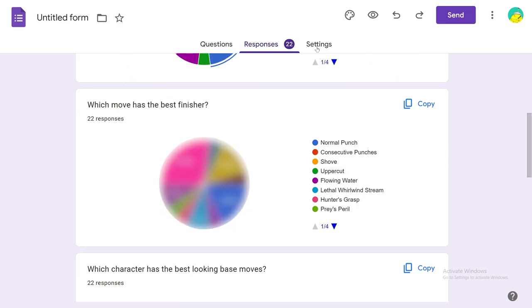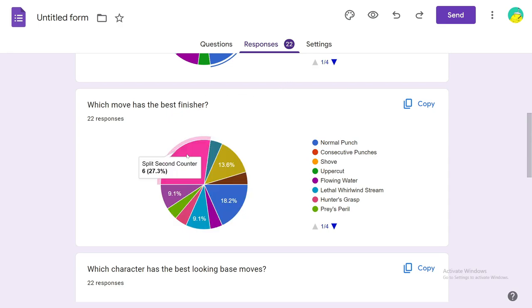And now for the next result. I saw this one coming from a mile away — I think this was the most voted one with the highest percent out of any of these move polls. First place was Split Second Counter, and it wasn't even close — 27% voted for it. Second place with 18.2% is Normal Punch. Both these finishers are insane. And third place was Bullet Barrage.